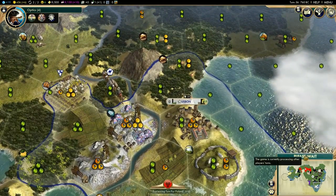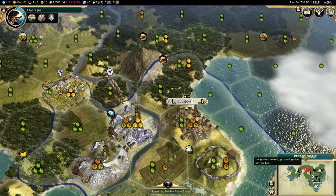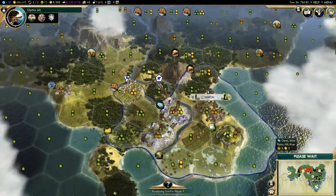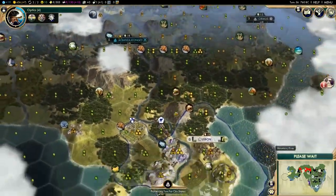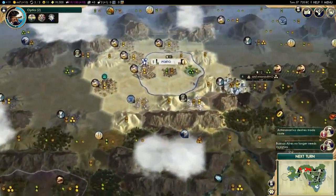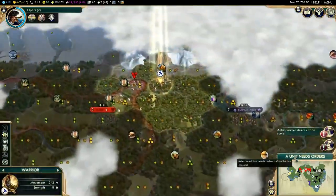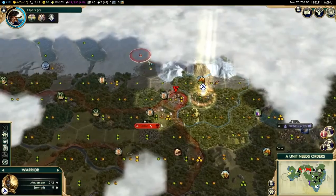Next turn — we could do with another set of workers around here maybe, to get things moving a little bit quicker. But I'm genuinely pretty happy with where things are going. It feels a little bit slow maybe, but the cities are quite far away. It's like a whole city-state in between.